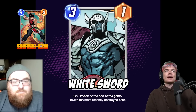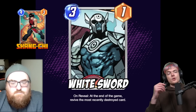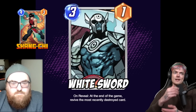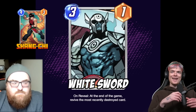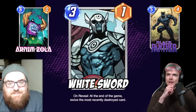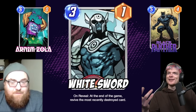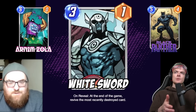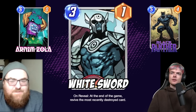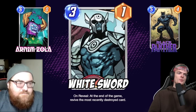This is kind of a cool counter, because if your opponent plays Shang-Chi, that's more than likely the most recently destroyed card, and White Sword brings it back. Or a cool interaction: Zola Black Panther — you play Black Panther, Zola it, get two copies, and then at the end of the game Black Panther comes back and its on-reveal triggers again. I really like the mind games with this card.